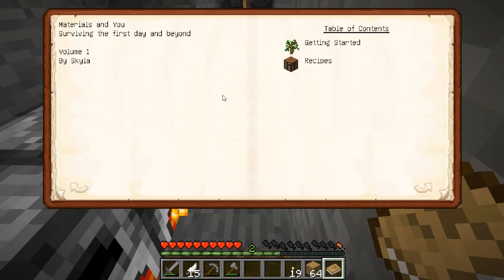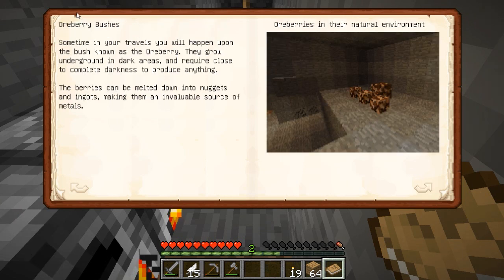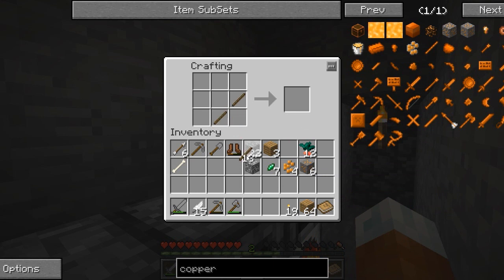Let's read this book: 'Materials and You — Surviving the First Day and Beyond.' Within these pages you'll find the first steps to making tools and materials. Because of this mod, the first step in making tools is crafting a blank pattern. Oreberries grow underground and can be melted into nuggets and ingots. So we need to start out by making blank patterns — they look pretty easy to craft.